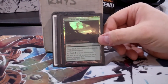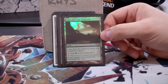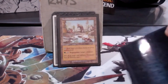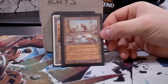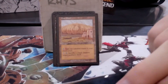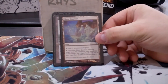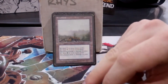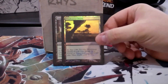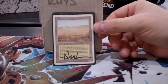Oran-Rief, the Vastwood is the silliest land in here — other than going off with Warcraft Primus, you can just make 4/4 tokens one turn. There's some land destruction going on here — this could probably be Wasteland, but it's okay. And that's about it — just the rest of my mana base and basic lands after this.